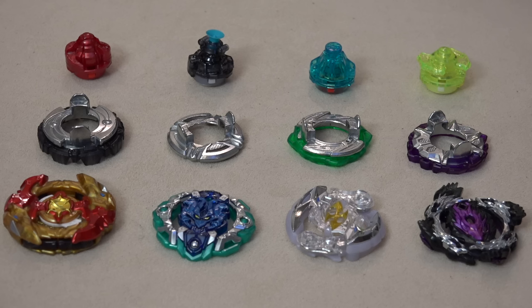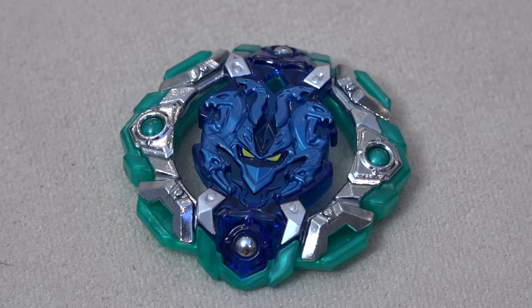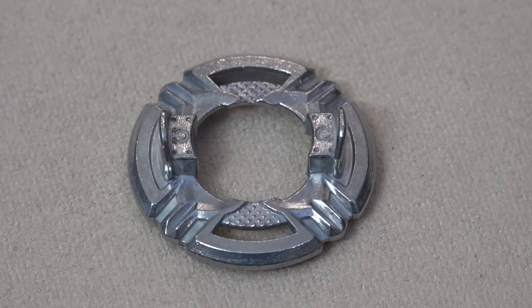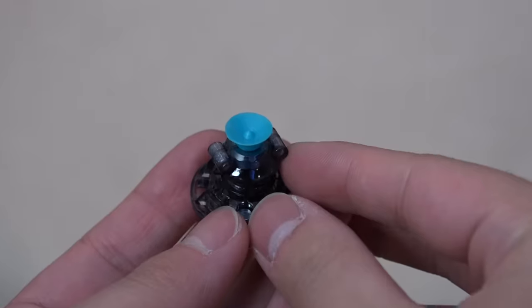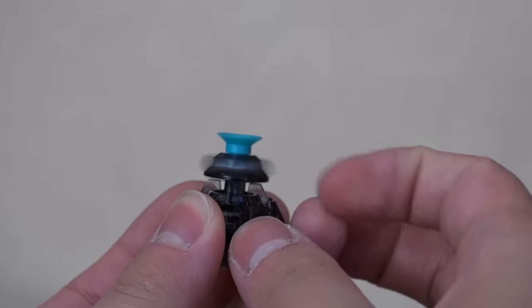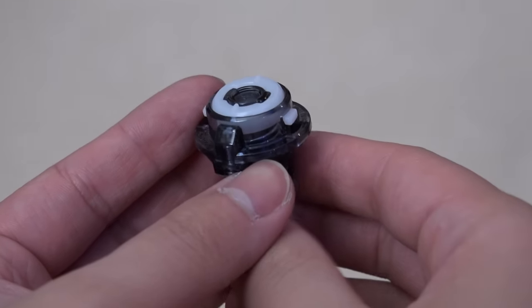Since Crash Ragnarok is actually a prize bay, we can now get it without going through random boosters. The next bay is Orb Aegis Outer Quest — a defense-type bay, kind of like Drisil, with those ball outer pieces. It is not compatible with a frame, which is something to note. The Quest driver looks intense with a suction cup bottom and a free-spinning top — probably one of the most unique drivers out there.